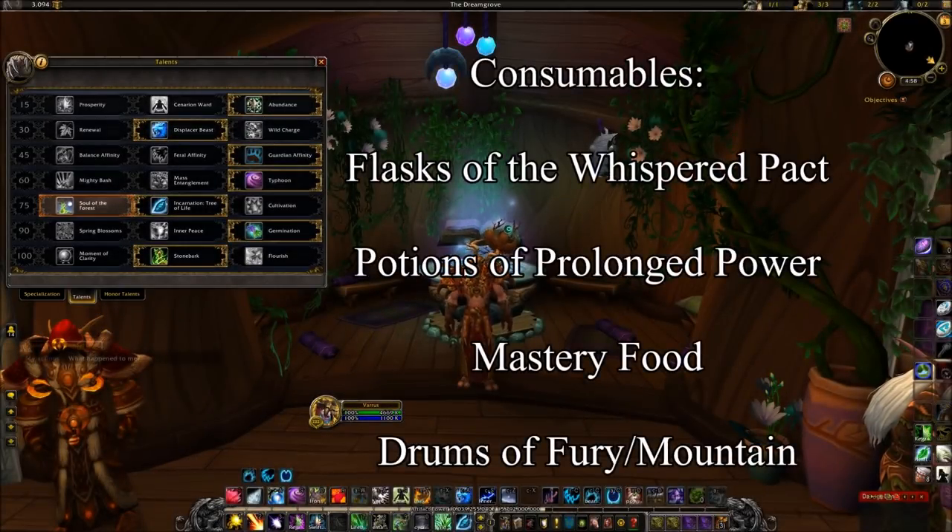As always we'll start off with our consumables. We're going to need flasks of the Whispered Pact, potions of Prolonged Power, mastery food of some sort, and drums of Fury or the Mountain — either one, they're the same thing.